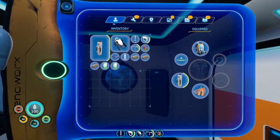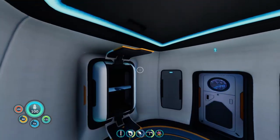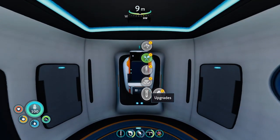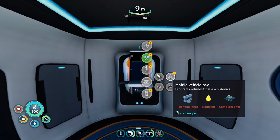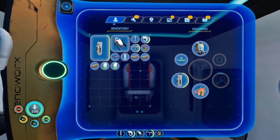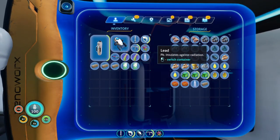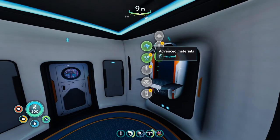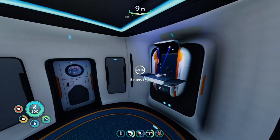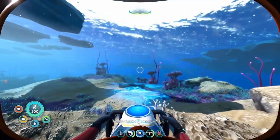Alright guys, we can get started. What was on my bucket list? Getting the sea truck parts — that's definitely going to be useful. Got the rebreather, I need another battery. This is how I make a battery. I'll use the one battery until it runs out.